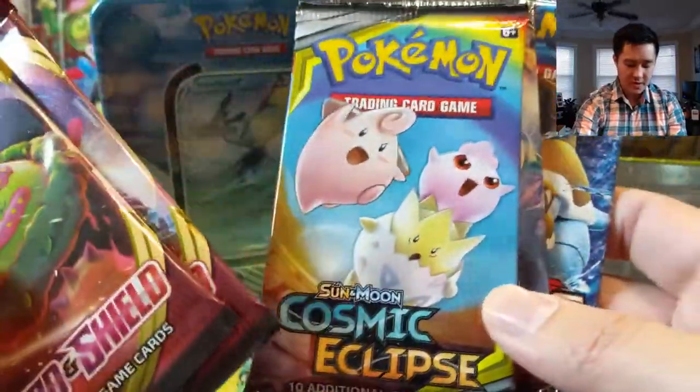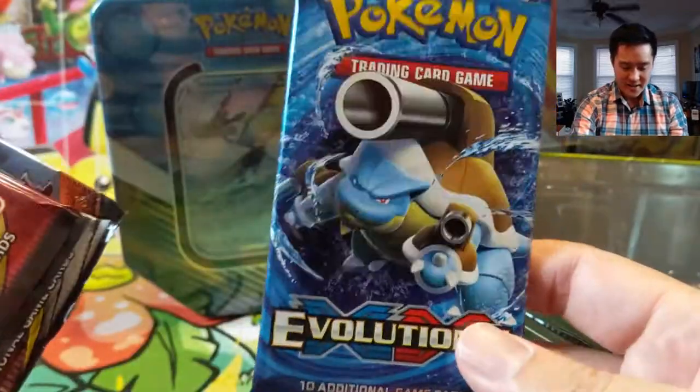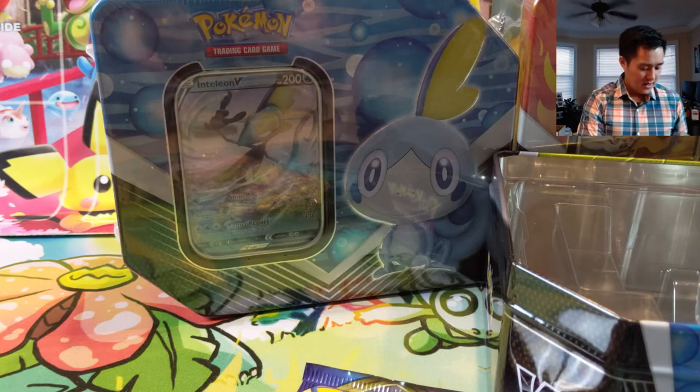Let's see what we got for packs: two Sword and Shield, Cosmic Eclipse, Burning Shadows — I'm all for that, hopefully the card quality is there — and Evolutions. So we still got XY packs in there.